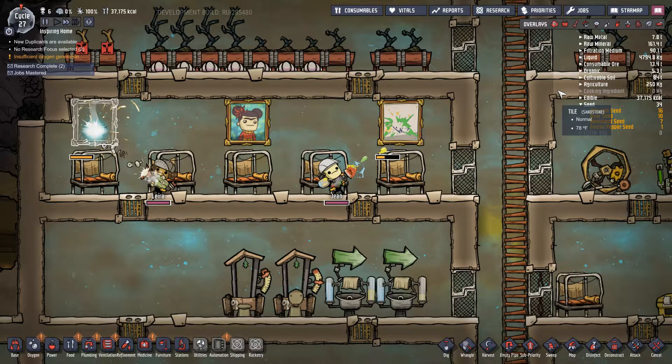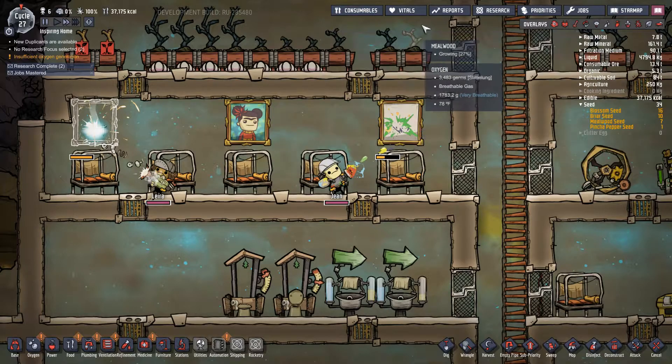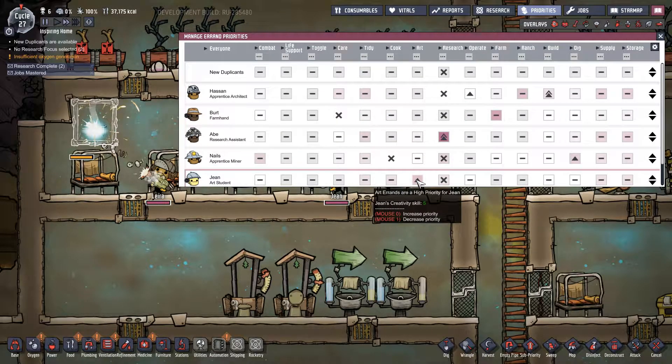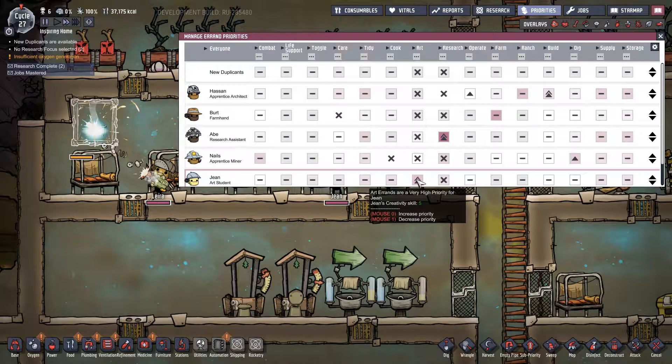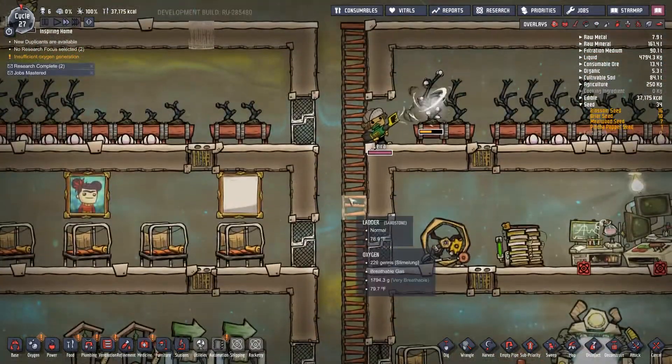Why do I have such a hard time with this? It's not jobs, what the hell is it? It's got to be priorities. The thing I'm looking for is gone. Right there — art should only be done by Gene the art student. Disable. Okay, stop — yeah, Gene the art student, not you Lira. Or maybe she's just helping put up the canvas — hell, I don't know.